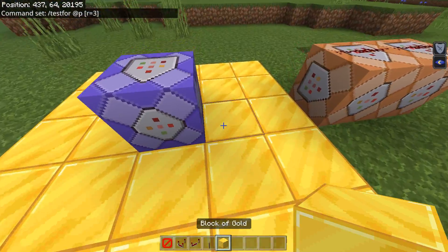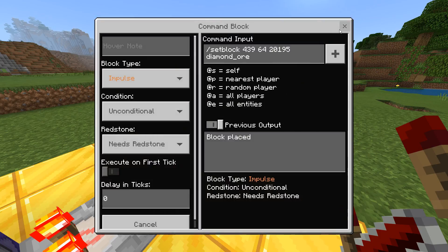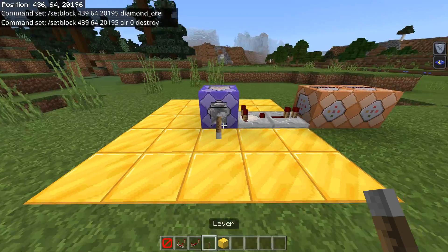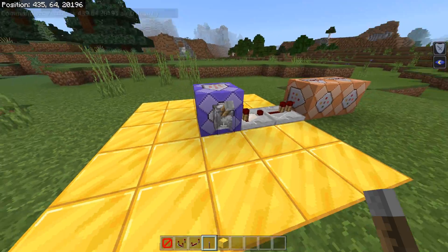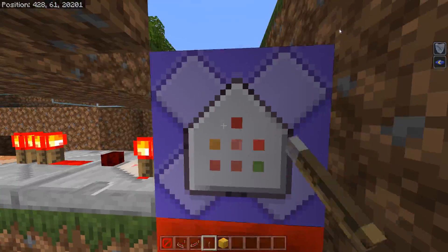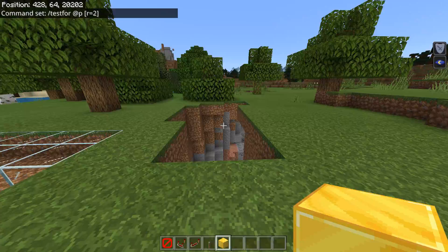If I put a comparator here and a redstone repeater connected to two command blocks, that's going to spawn diamond ore and air. If I step within this boundary whenever this command is turned on, it's going to test for me. Whenever it's turned off, it's no longer going to do that. I have a redstone block keeping it on, and this one's only for two blocks, so the second I step above this, it'll activate the commands.